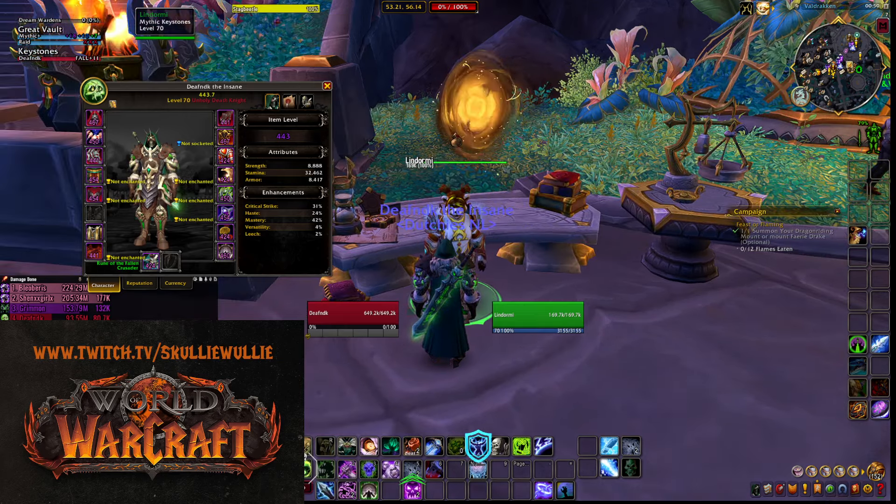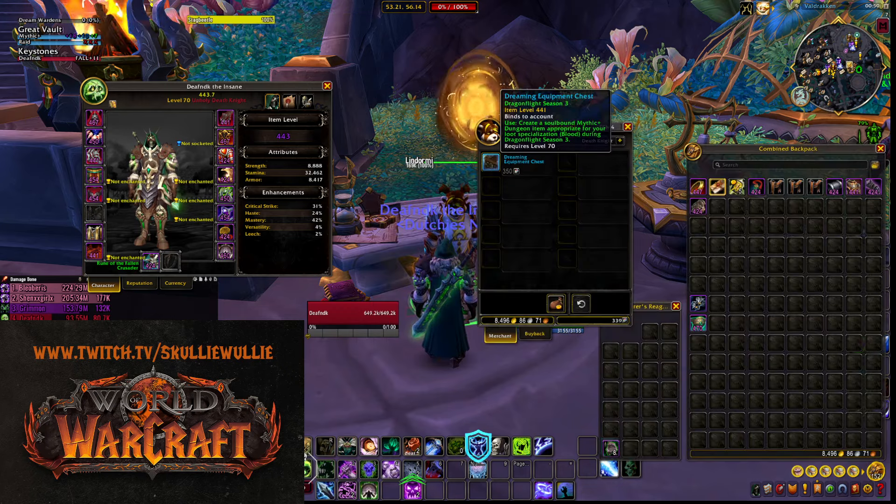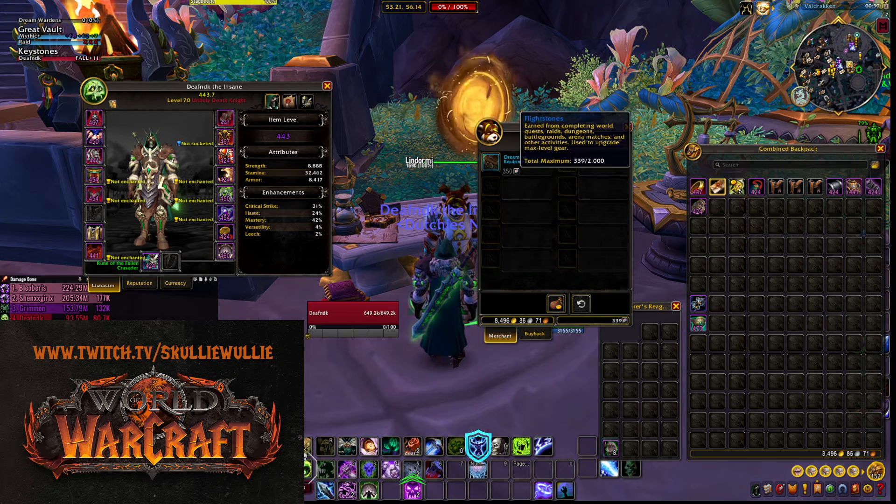The only thing you need to do is come here and use your excess flight stones to buy the crates, and you'll get 441 gear out of it. It's not the absolute best gear and you can't choose what you get — there's still some RNG involved — but the good thing is it's really good to start off with. Otherwise you'd have no point using your flight stones on your main anyway. This was a small guide on how to get some easy 441 gear when starting a new alt.